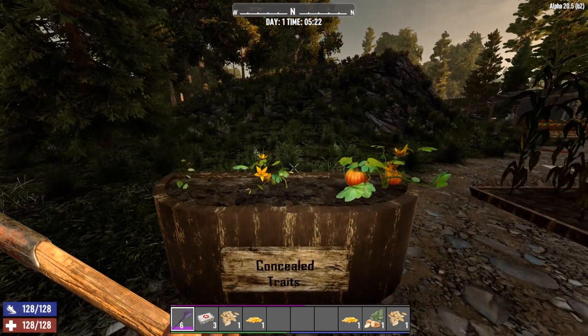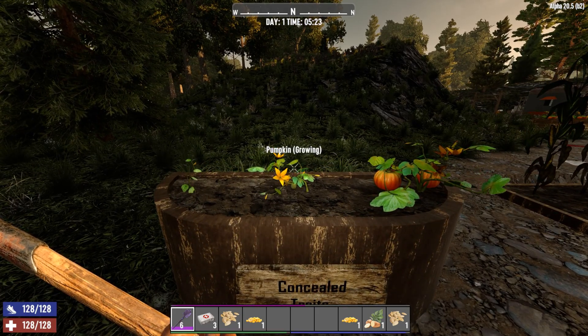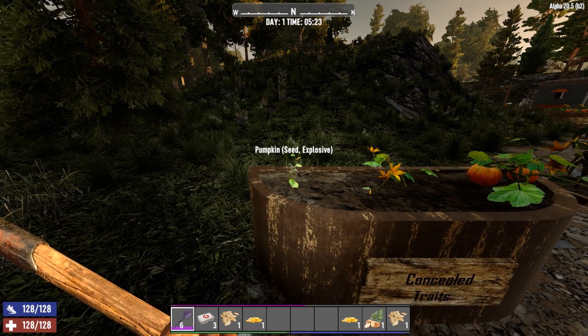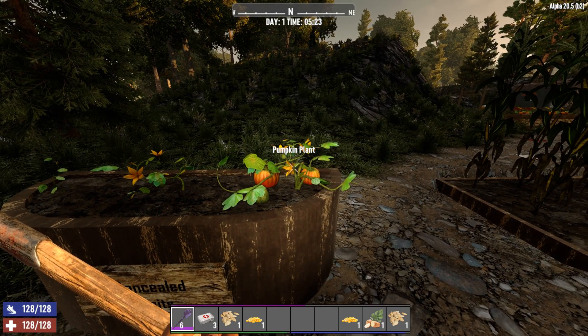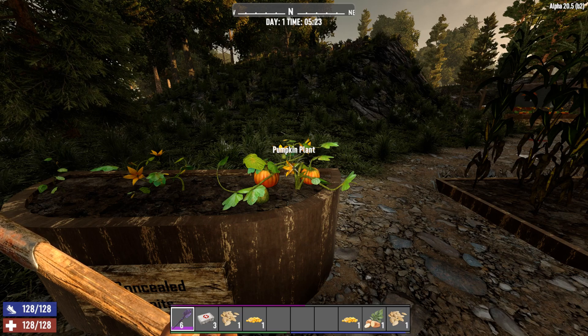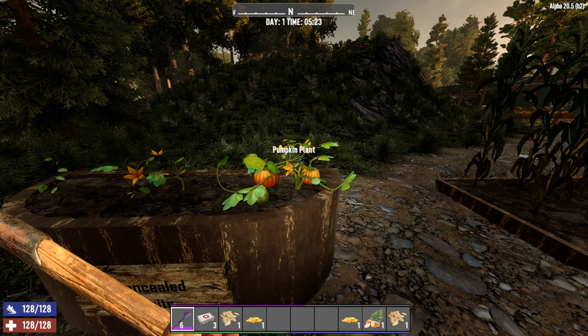Some of these traits are considered trap traits, and because of that, displaying the description of the trait inside the growing plant would be self-defeating. If we have an explosive pumpkin, for example, we don't want a player to notice that — we want the player to be exploded.